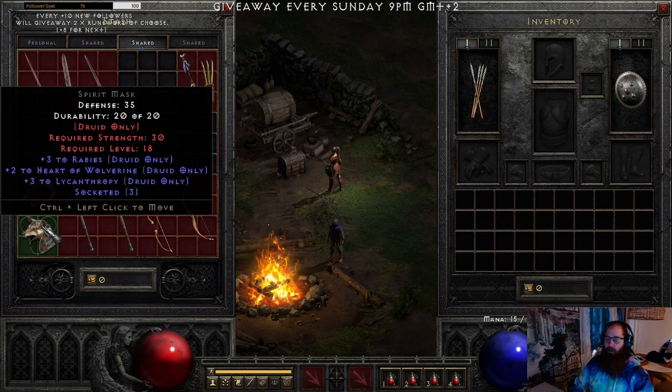This helmet type is going to be for the new Metamorphosis runeword in patch 2.6, where you want to have Shapeshifting skills. I chose Rabies, Heart of the Wolverine, and Lycanthropy. This is going to be big money if you find it in ladder.